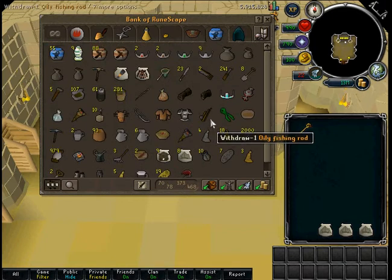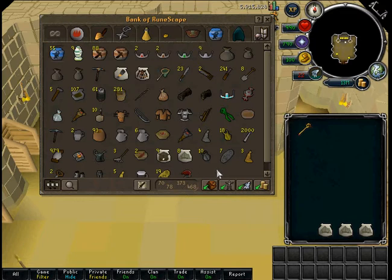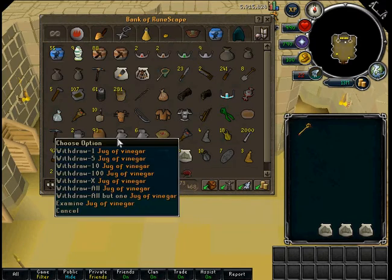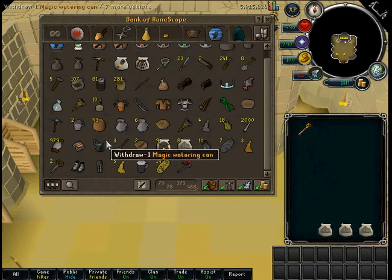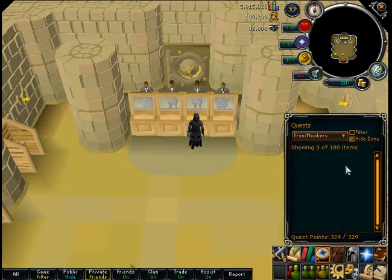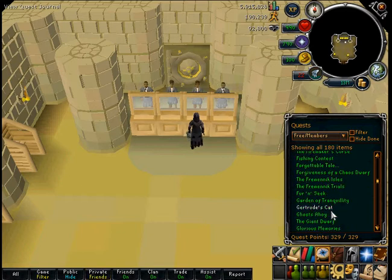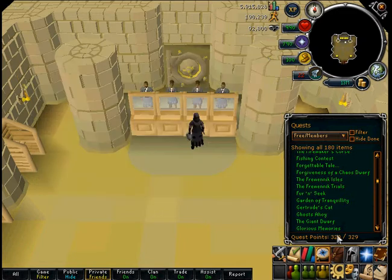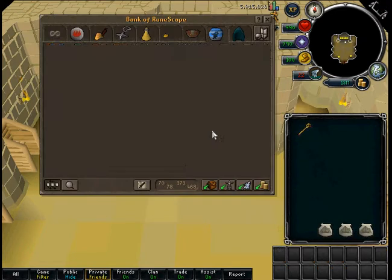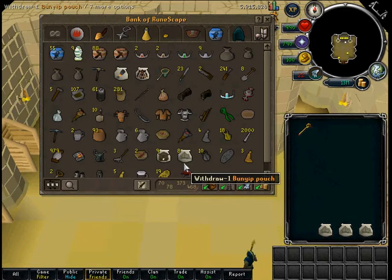So then we've got the Skilling Tab, etc. Just stuff I use all the time when I'm skilling. I've got a jug of wine there and empty pots for — what the hell is the quest called — Forensic, for a thing after Forensic. Haven't done that yet, should probably just do that soon. I'm just doing it with Slayer so it will take some time.